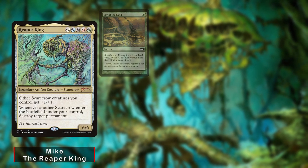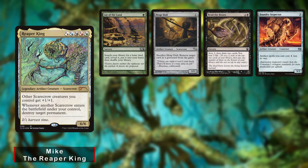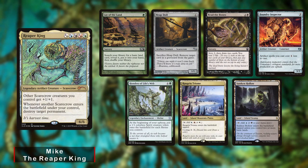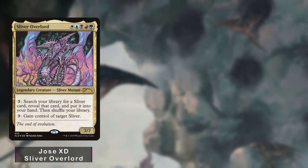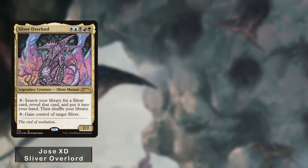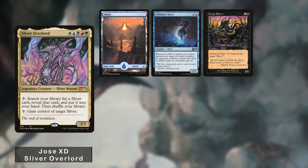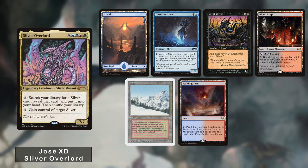Mike keeps an opening hand of Lay of the Land, Heapdoll, Read the Bones, Foundry Inspector, Hondin of Life's Web, Rogran Triom, and a Sunken Hollow. Jose is back playing Sliver Overlord, keeping an opening hand of Island, Diffusion Sliver, Crypt Sliver, Blood Crypt, Taiga, Scalding Tarn, and Polluted Delta.